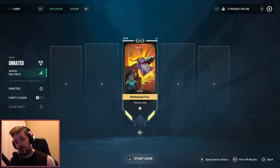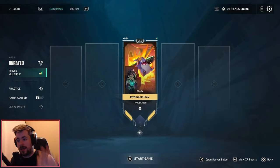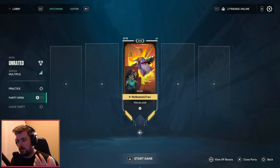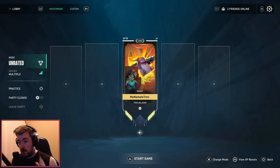Next, servers — you can actually pick the server you want and select multiple servers. I'm currently on Central and East servers to maximize my ability to queue matches, because the higher you go in ranks the fewer people there are to queue with. We also have Practice mode. You can open and close your party chat. Next is Progression — Battle Pass, missions, and daily missions, nothing too hard. For ranked play, I believe on PC you need to be level 20, but on console I believe it's level 10.